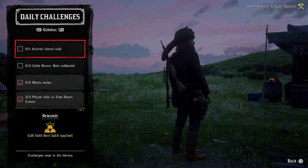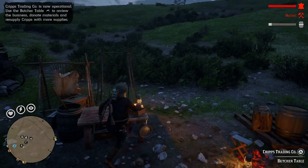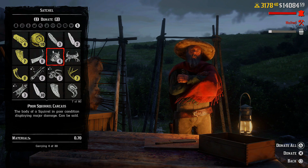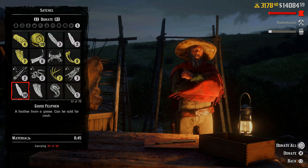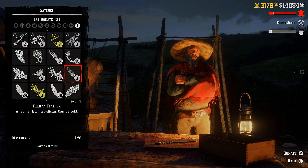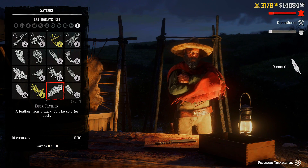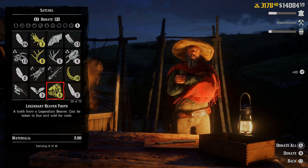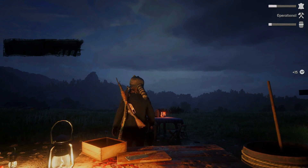Next daily challenge is again for the trader: ten small animal carcasses donated to Cripps. Those are chipmunks, squirrels, frogs, bats, small songbirds, and so on. Don't donate crabs — leave them for the future. Four squirrels... and a chipmunk, that's five. Perfect carcasses — keep those for when you need perfect carcasses for a daily challenge. Good ones we can donate. That's seven... and that's ten. This challenge should be completed. Yes, it is.